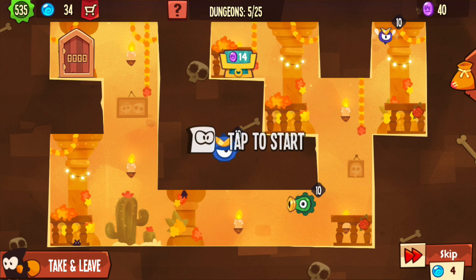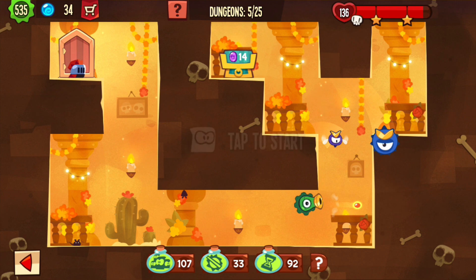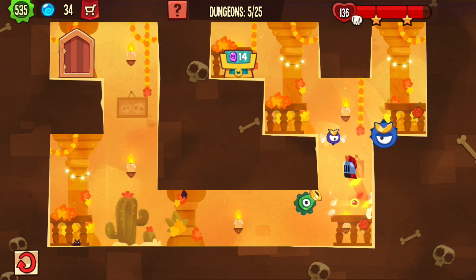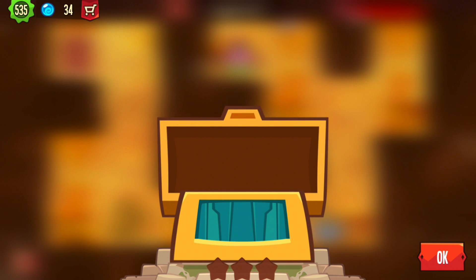This shouldn't be much of a problem. Probably the blue guard will cover the right wall, but let's just drop down here and see what happens. That was pretty good — all I have to do is jump a little earlier like that. That's it. Not flawless but another three stars and 14 runes.